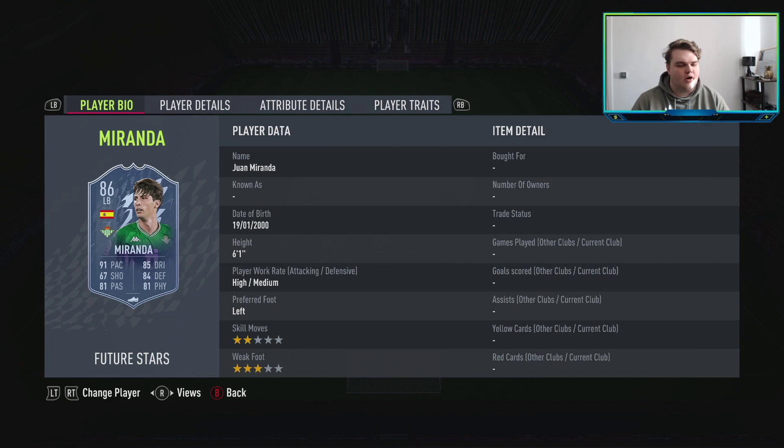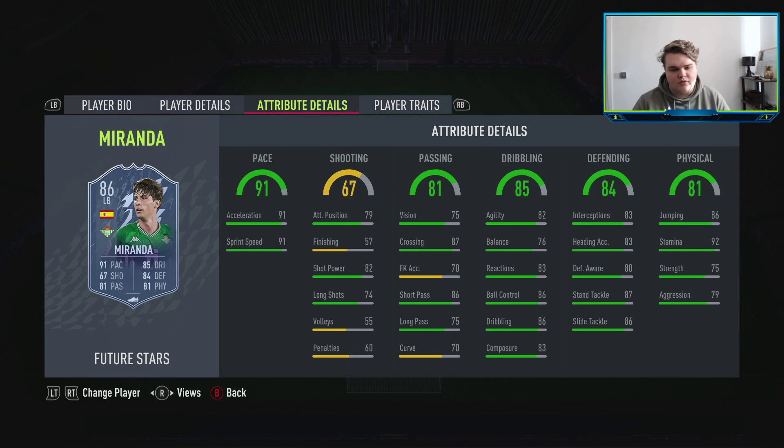Miranda is one of those left backs who is better than the gold cards with some key stat improvements. He's 6'1", left foot, three-star weak foot, two-star skill moves. The high/medium work rate combo is ideal for full backs. His pace at 91 is really well-rounded. Shooting isn't great but short power covers it and he has a decent attack position. 87 crossing, 75 short passing. Dribbling stats for a full back are close to ideal at this price — 85 dribbling. Defending is solid, more defensive awareness than Theo Hernandez. Put an anchor on him for the defend and physical boost and you're laughing.